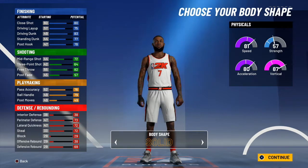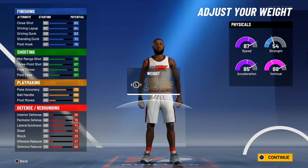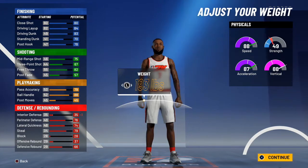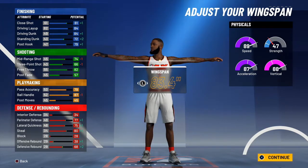Michael Carter-Williams is 6'5" and his weight is 190. We're gonna need the contact dunks on this build.